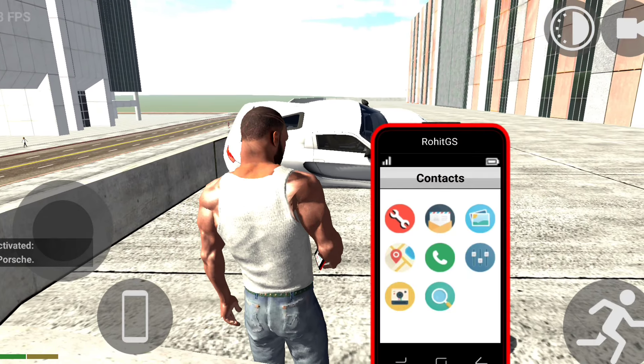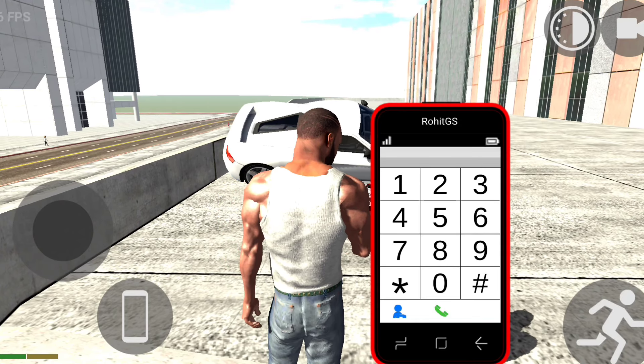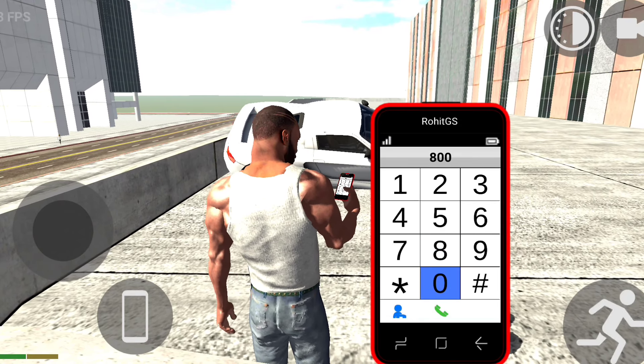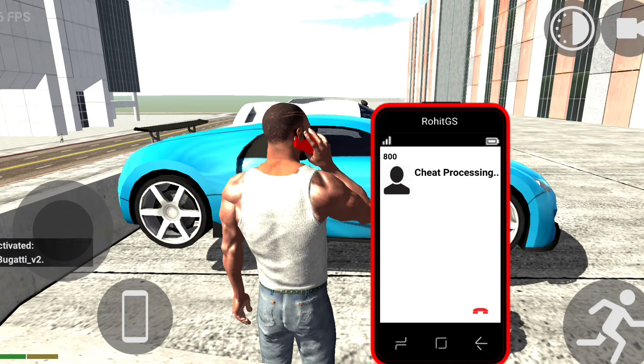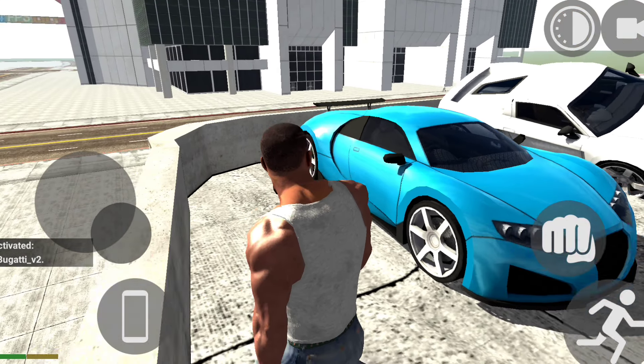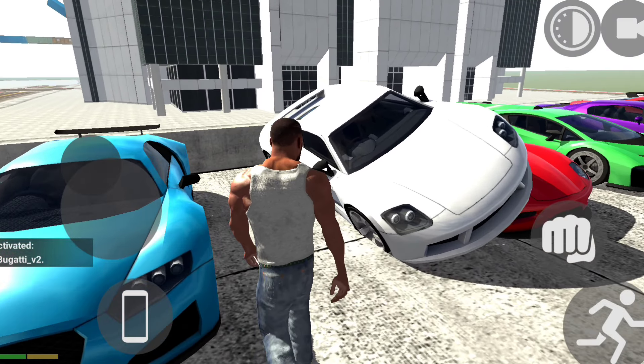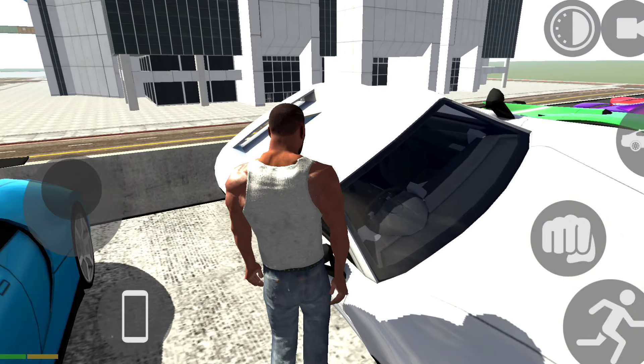Now we have three other cheat codes left. We are looking for Bugatti, guys. Finally — 8-0-0 — and here my brother, oh my god! Guys, look at this little car. This didn't happen but we are going to drive two other cars.